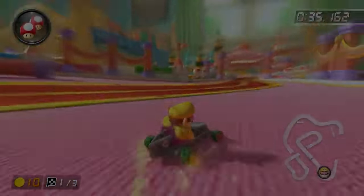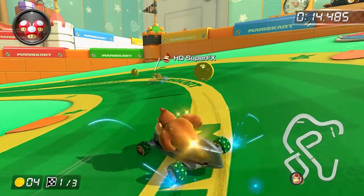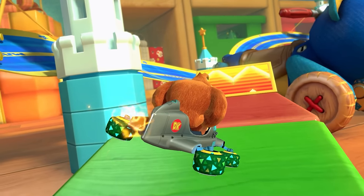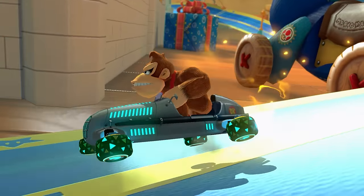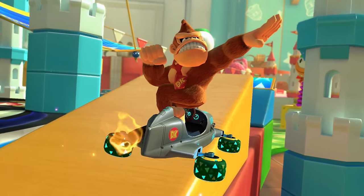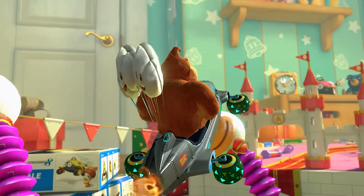Stopping a drift without releasing an MT loses a lot of speed, but if you do a very short drift a couple of frames before a trick, you don't lose speed but get less height from the trick instead. This is called a drift trick. This technique made him just fast enough to get an MT trick before the glider cut, outclassing LuigiFan's idea. The Silver Arrow's large hitbox also made it easier to avoid airtime from the waves, so Super Effects stuck with the vehicle.